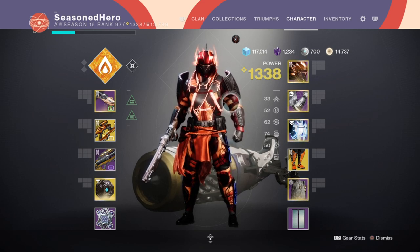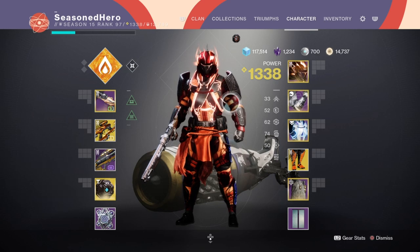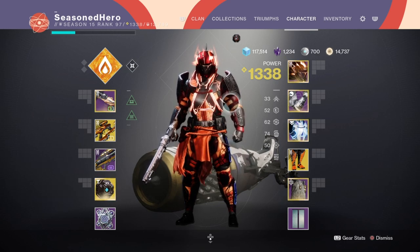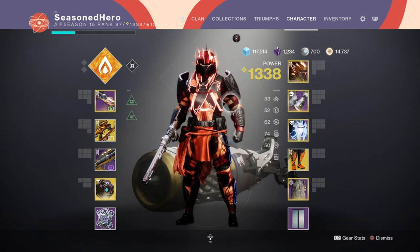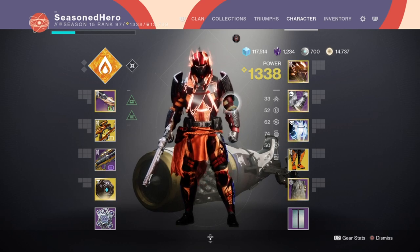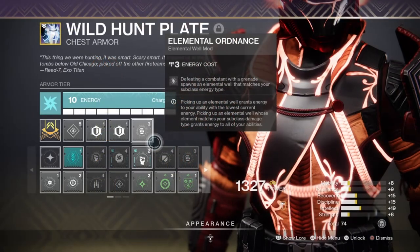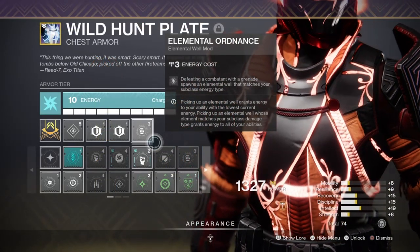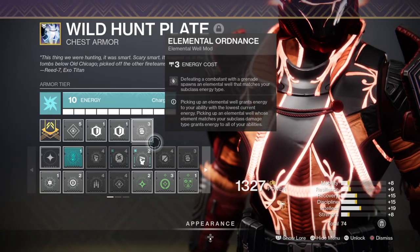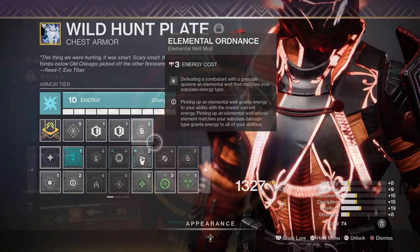Although I have Discipline as high as 70, you don't actually need to reach that level, as you have the Elemental Well mods' extra bonuses constantly provided to you, and you also have Sunspots that will be periodically produced. Having anything higher than 50 means you will tend to use your grenades a lot, and for that I would expect you to have the Elemental Ordnance mod available so you can make full use of the regenerations.